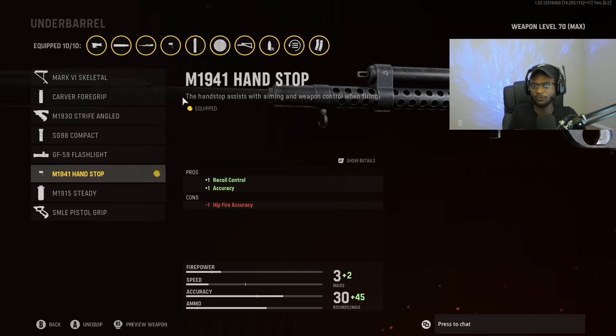For the underbarrel, the M19-41 handstop is going to be a fantastic choice because we can run this weapon at longer ranges without having to control the recoil.